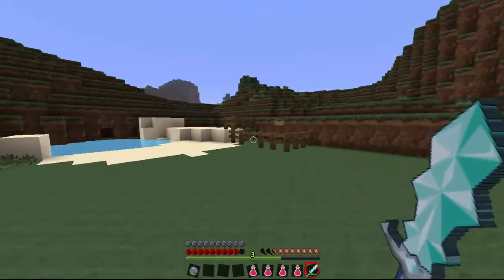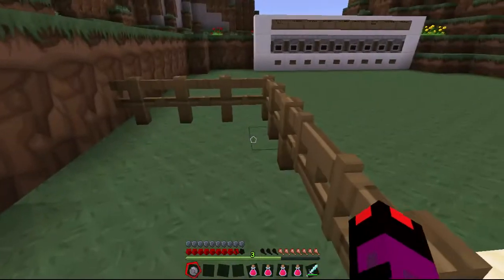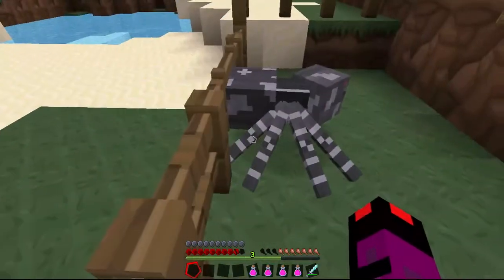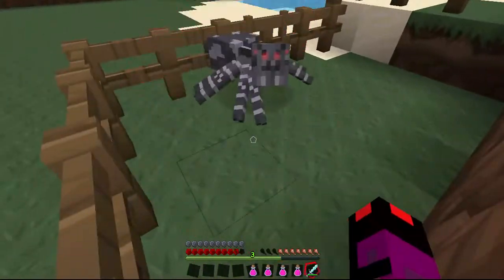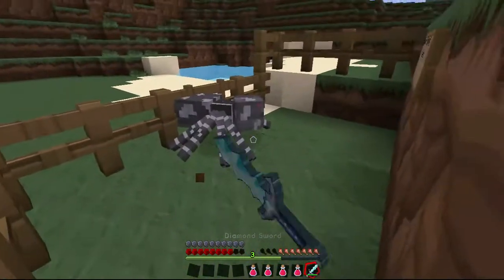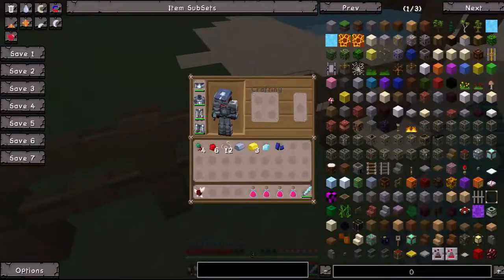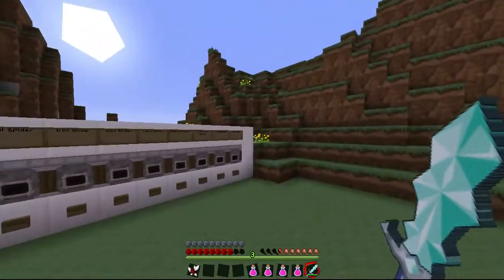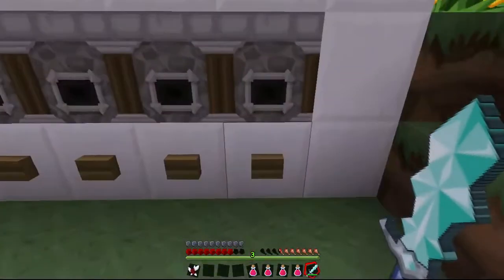The next one is called the quartz spider. Let's test it out in our spider slaying area. It has these grey quartz-looking stripes. Let's punch it. Alright, let's get rid of it real quick. Okay, it gave us nether quartz, which is used to make quartz. It's pretty cool — quartz is pretty hard to get if you don't have any way of getting into the nether.